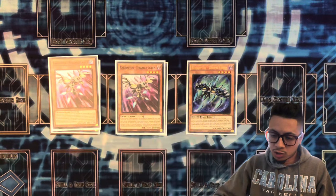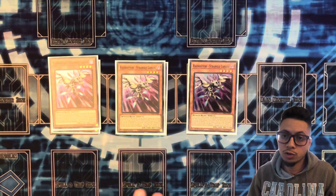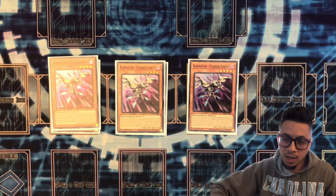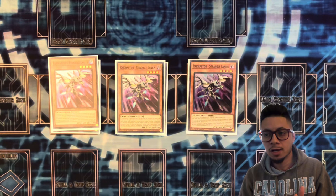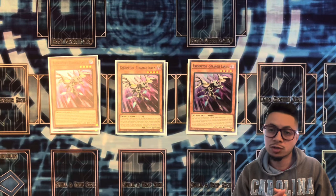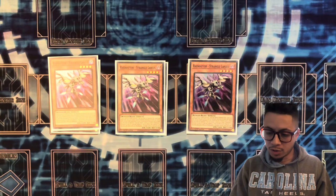The next monster we have is Strangle Lanius. This card is a very, very good extender. What he does is, if you control a dark monster — spoiler alert, the whole deck is dark, so that's always live — you summon it from hand. And also, if you control another Xyz monster that has a dark material, you get to special summon a level 4 or lower Raid Raptor monster from your graveyard. So this is a really good extender.